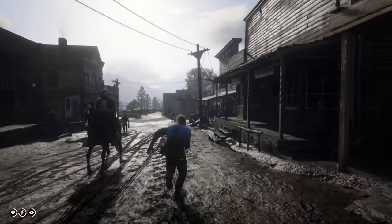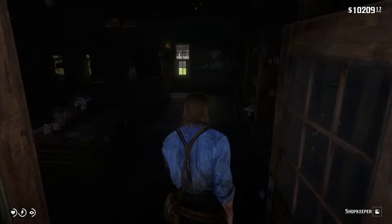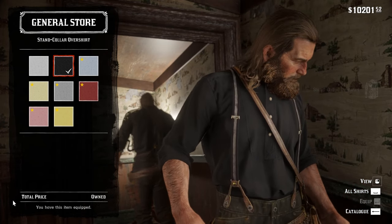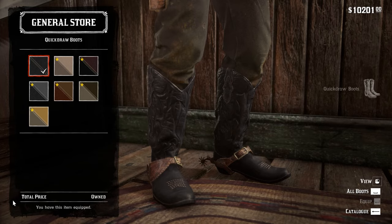Second, you need to travel to at least Valentine for starters. From there on, go to the general shop and browse the clothing section, through which you will get the over-collar shirt in black color, fine leather suspenders, and last but not least, black quick drop boots.